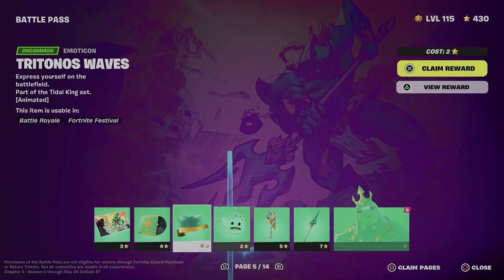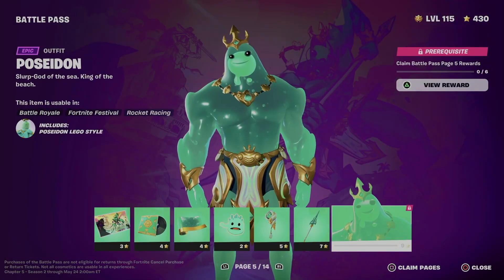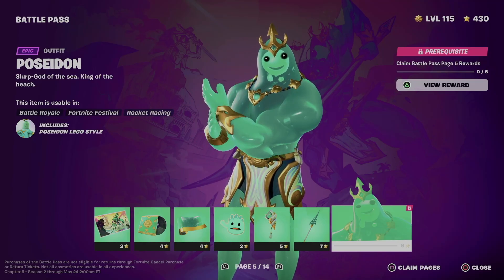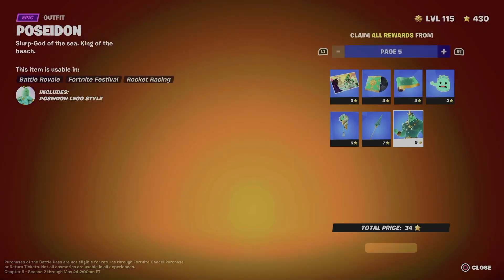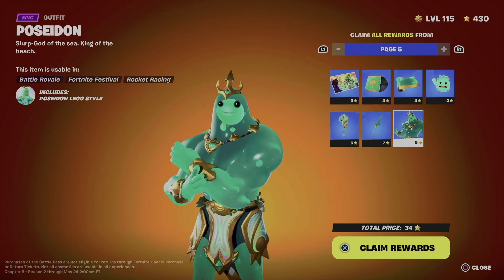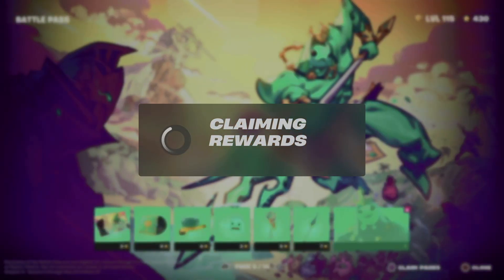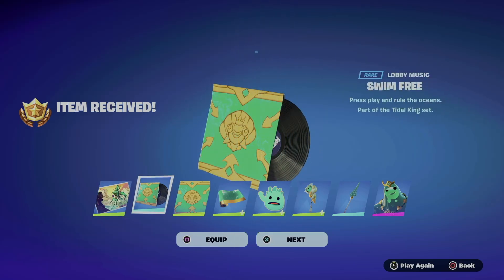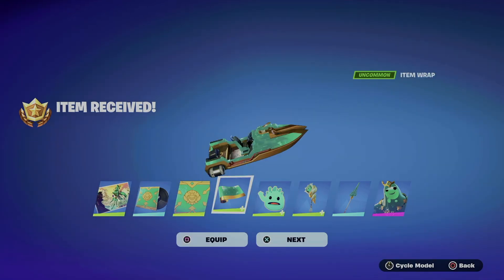We're going to do the fast way. On the bottom right side you're going to see 'Clean Pages' — for me that's Square. So I'm going to hold Square, then hold X, and that's going to clean the entire page so that skin will become unlocked.